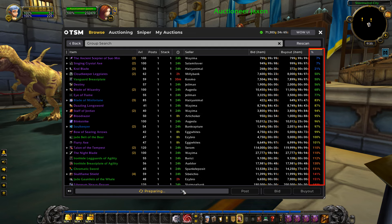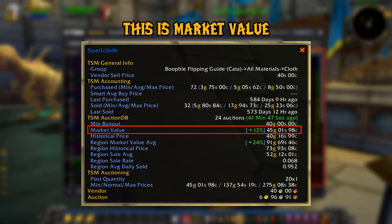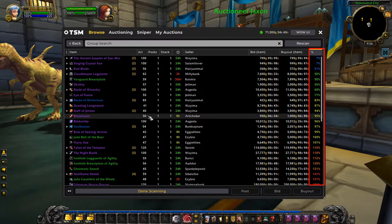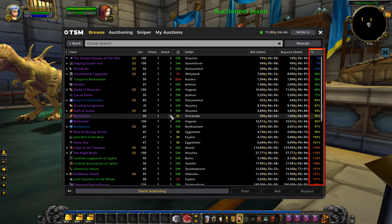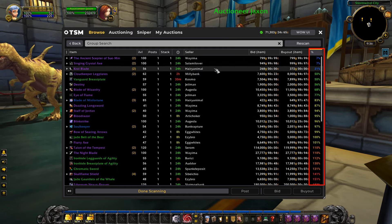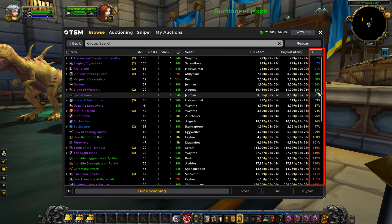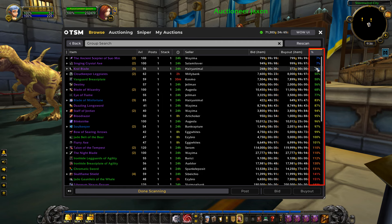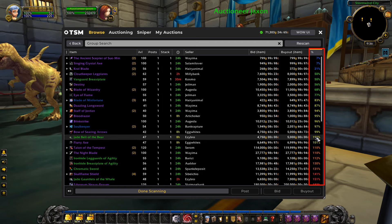This is the market value — the average price over the past 14 days on your specific realm. What I like to do is sort from the lowest percent to the highest percent. If it's at 100% that means it's at the average price for the past 14 days. The lower the percent, the better the deal. As you can see we've got a couple here at 7%, 21%, and 50%. I like to only look at items that are under 75% of market value, as this gives you a lot of room for profit.